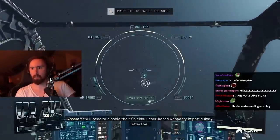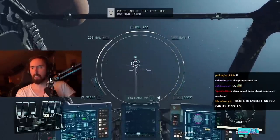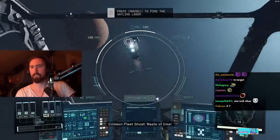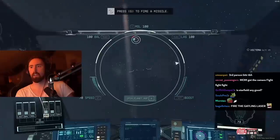Let's get his ass. What will need to disable their shields? Laser-based weaponry is particularly effective. If you can keep the enemy ship centered on the HUD, we can lock on to fire any homing missile. Wait, how? He literally just said it — G?